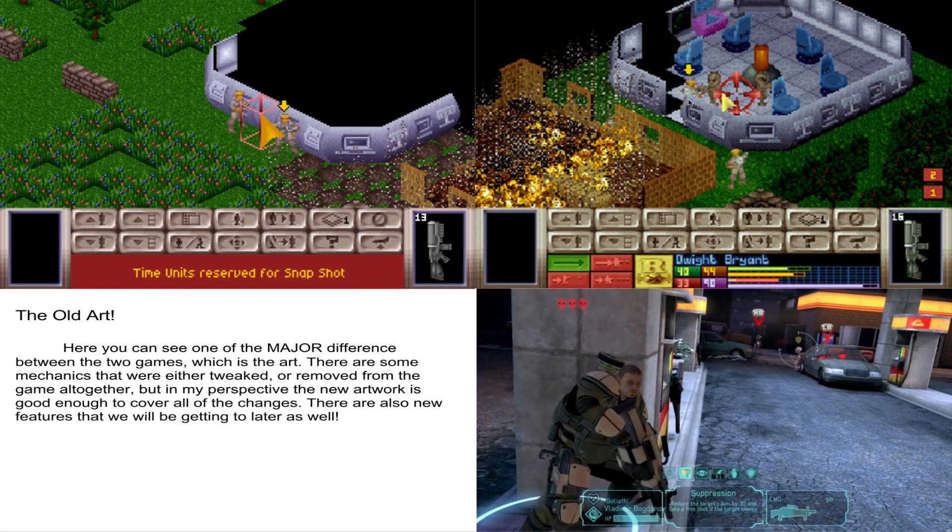Next we have the old art compared to the new art. Here you see the UFO, and you can also see what the explosions used to look like, and the weapons. The graphics just greatly differ — it's kind of pixely. Very pixely, actually.